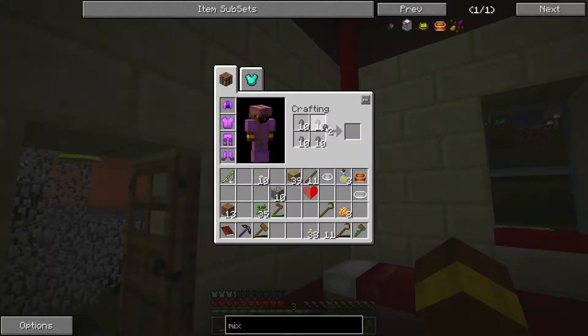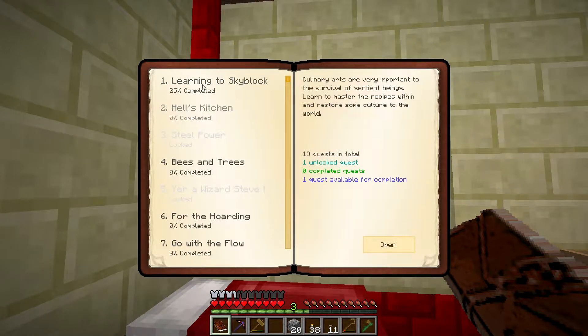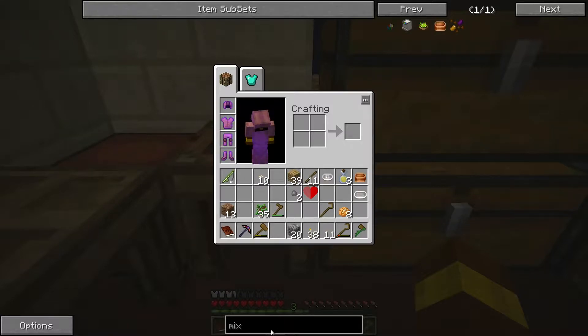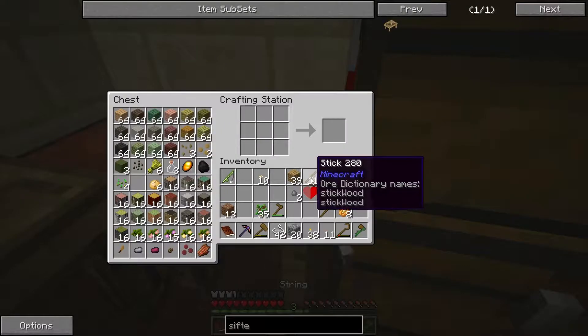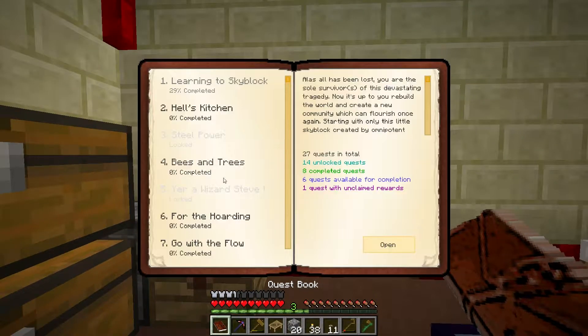We need to get onto a cobble generator pretty soon. One of these quests is to make a sifter - that should be quite easy, let's do it right now. The sifter uses a fishing net, which is string and sticks - sticks in the corners with string gives us four fishing nets. One fishing net up top gives us a sifter. Now we can turn that quest in and pick a reward.